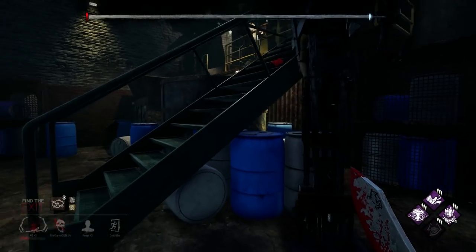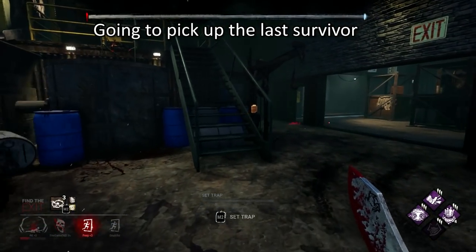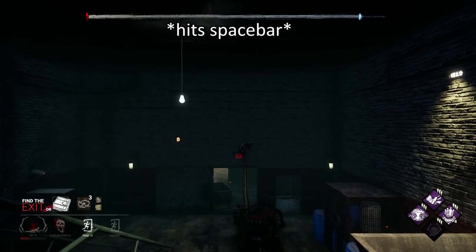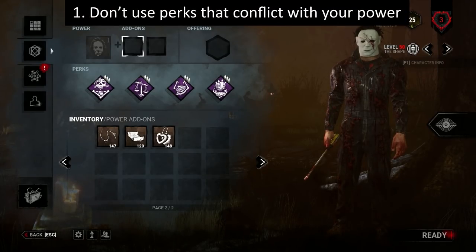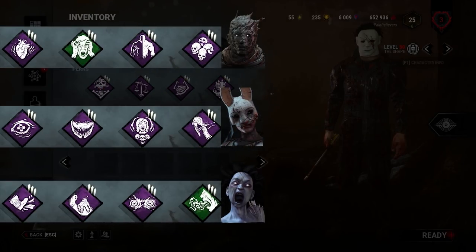In this video, I'll be sharing 10 things you should not do as killer. Number 1: you should not use perks that can conflict with your killer's power. Take a look at these 3 perk loadouts and see if you can figure out which perks don't go well with each killer.